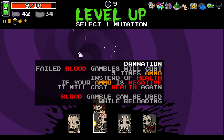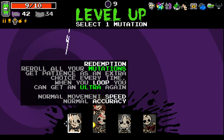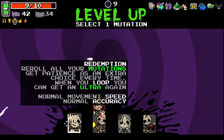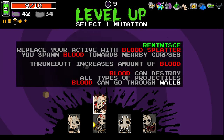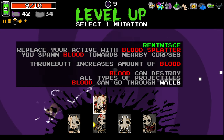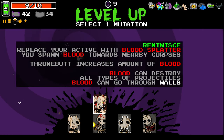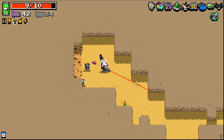I thought it was this one that allowed you to get other mutations, but... Guess not. Let's have a look at what this is. Replaces your active with blood splat — you can spawn blood towards nearby corpses. Throne but increases the amount of blood. Blood can destroy all types of projectiles. Blood can go through walls. I guess we try that out then.